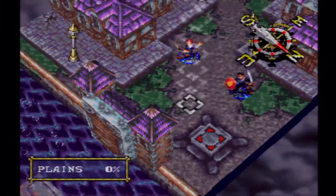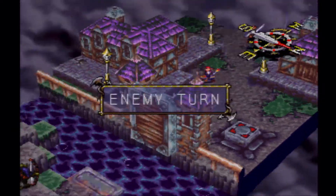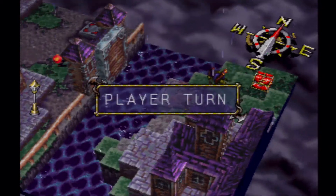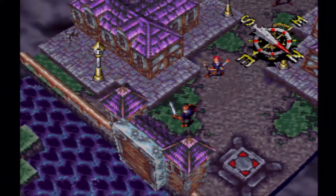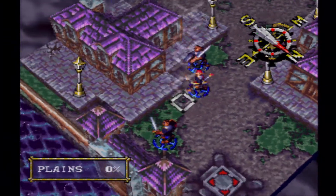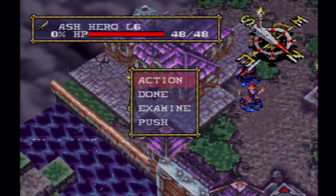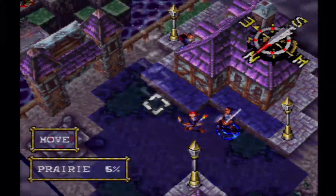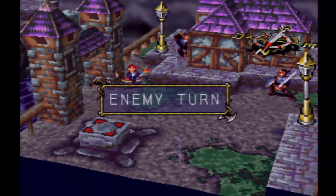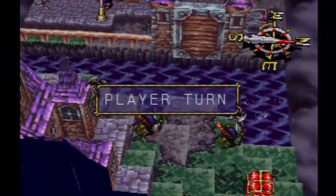Since it's going to take Clint a while to get over there, I'll just have Ash or Diego go get that switch. And you don't want to stand right in front of it, because as soon as you flip that switch, the archers have bows, so if you switch it and then stand in front of it they're going to use their turn to snipe you.